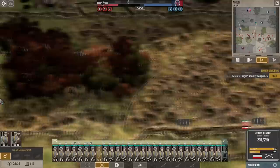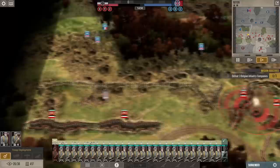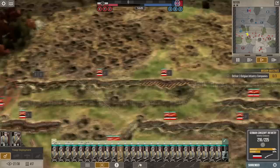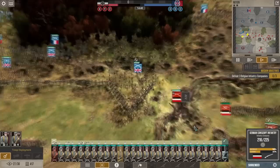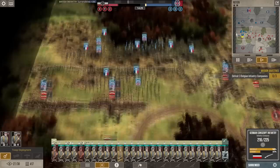Oh god, they're obliterating — withdraw! They know those units are coming in on the left. Their barrages are not focusing on our MG here, but it's still kind of suppressed. This flank is pretty vulnerable.